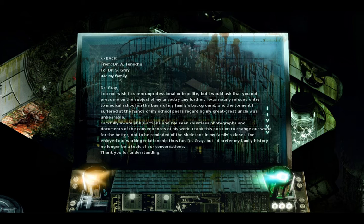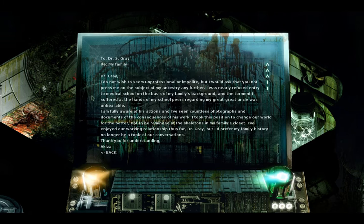Dr. Tenshu to Dr. Gray — 'My Family.' Dr. Gray, I do not wish to seem unprofessional or impolite, but I would ask that you not press me on the subject of my ancestry any further. I was nearly refused entry to medical school on the basis of my family's background, and the torment I suffered regarding my great-great-uncle was unbearable. I am fully aware of his actions and have seen countless photographs of the consequences of his work. I took this position to change our world for the better, not to be reminded of the skeletons in my family's closet. Thank you for understanding. Akiza.